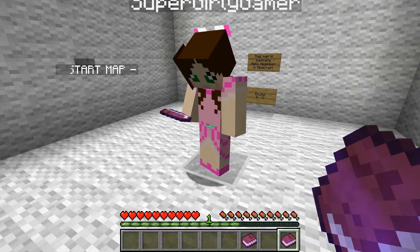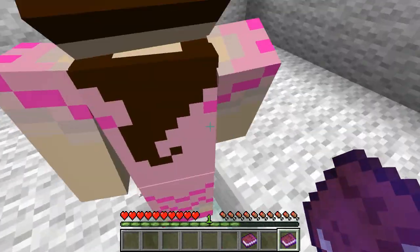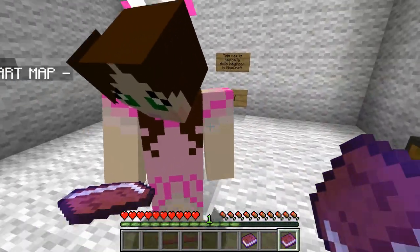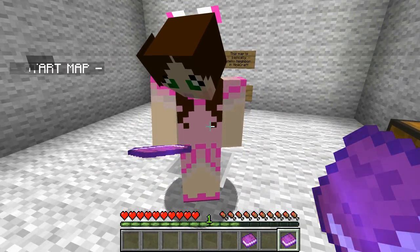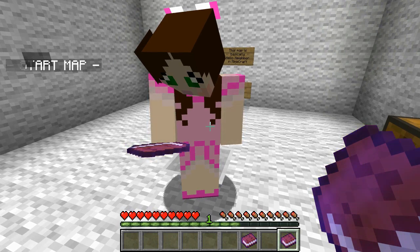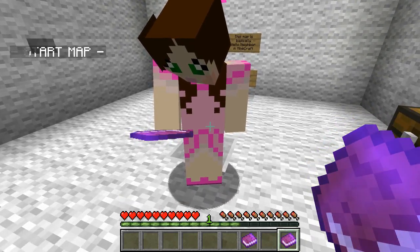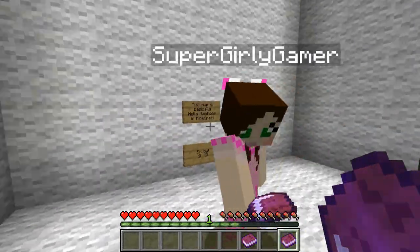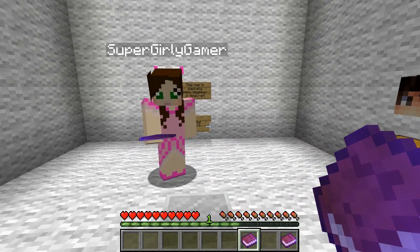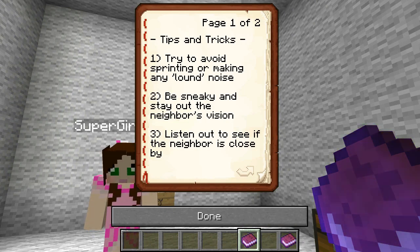Rule number four: you can only play this map once, you need to download it again if you want to play it again. Check that off the list. Number five: must play single player, sorry, but you can try co-op - it may go wrong. We do this all the time guys, we've played so many maps for single player, we can always make it work for two players. And the most important rule of all, number six: have fun! Double check. And there's tips and tricks too - number one: try to avoid sprinting or making any loud noise.